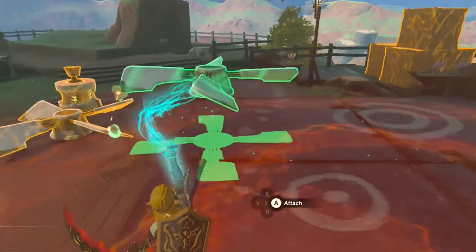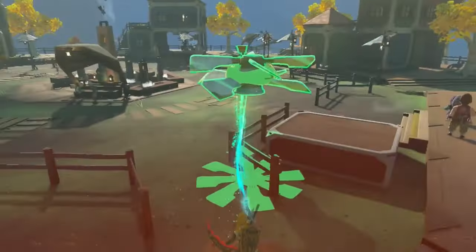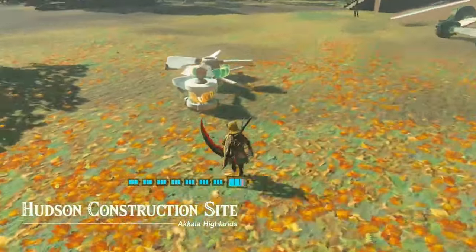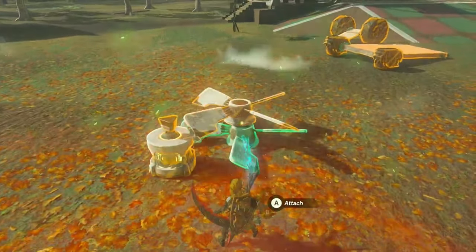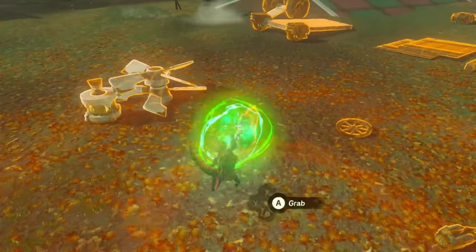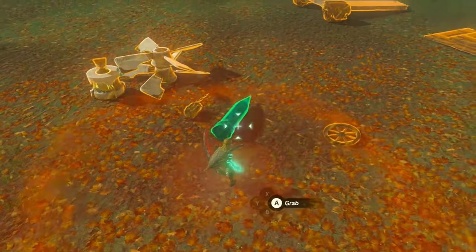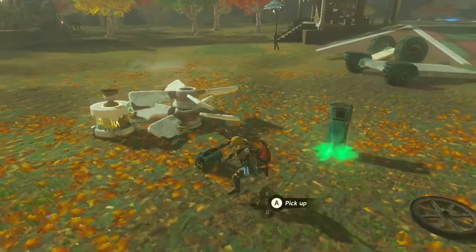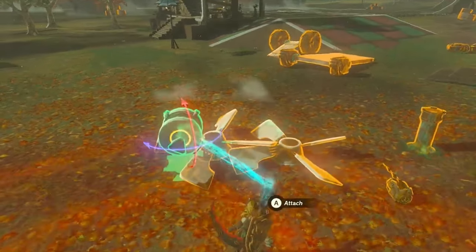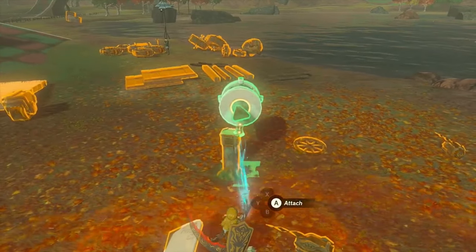And with that, once you have all three of these, we're just going to glue these together and we're going to carry them down to the construction site. Now that we're over here, what we're going to need from here — we're just going to need one of these wagon wheels. I'm also going to recommend you drop out a stake from your inventory, and then you're going to need a shock emitter to power everything.